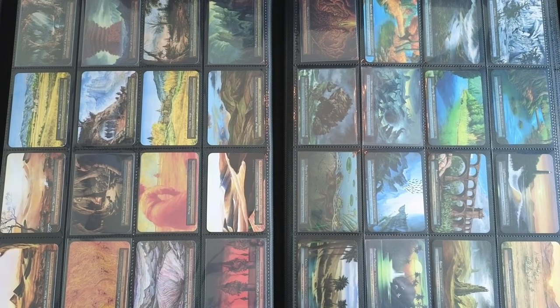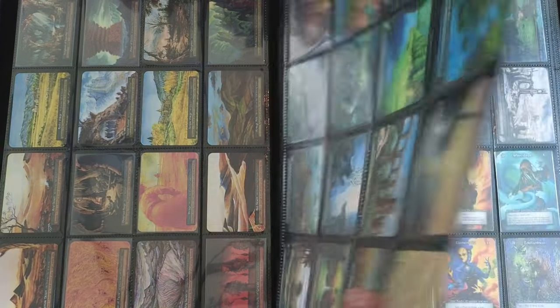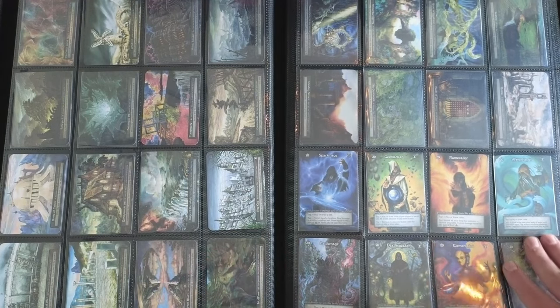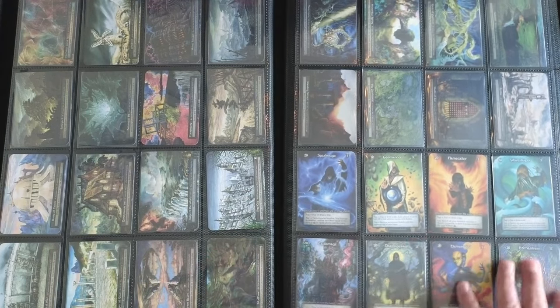On top of this master set — one of every possible card in beta — I have four play sets of cards that cover essentially every possible combination you can make to put cards into a deck. That's a set plus two of elites, three exceptionals, four ordinaries, and one unique obviously. Then we get into the really fun sites here and into our avatars.